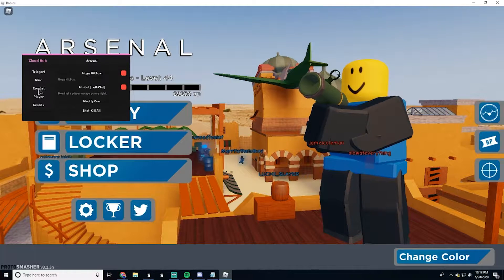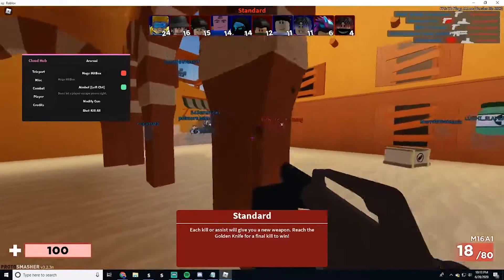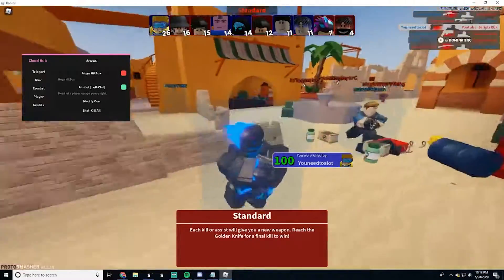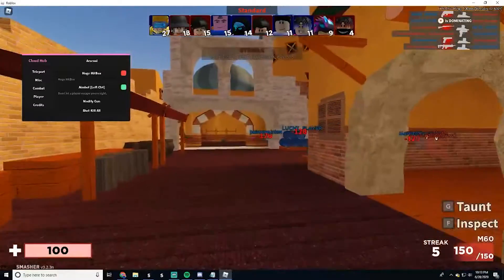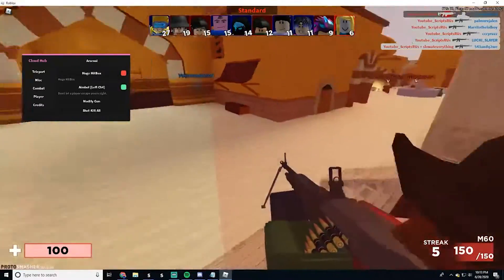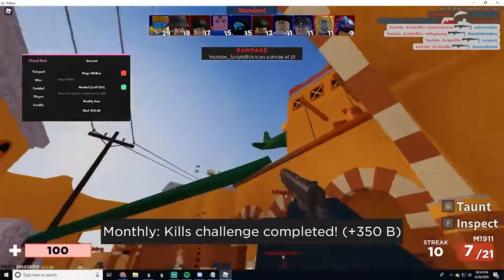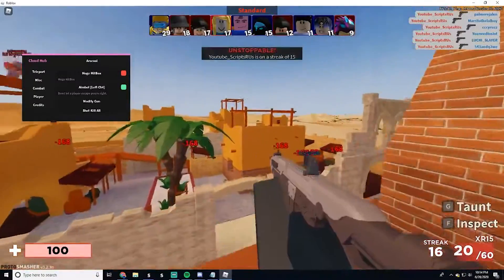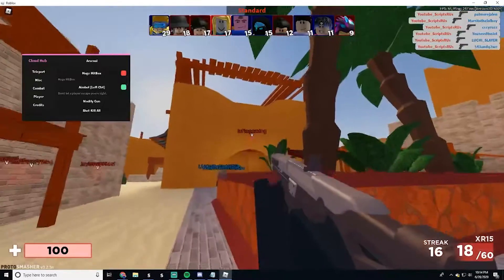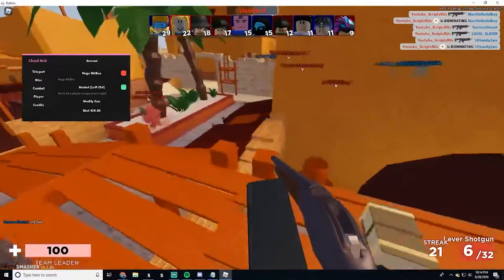You have no fall damage, which you don't really need for Arsenal. You can have Hangbot on, modify gun — that's something I really want to see, I hardly see those on free script hubs. There's also a shoot-kill-all option, so we can just destroy everyone with one click. Their hitboxes are so huge you can kill them and there's not really anything they can do.